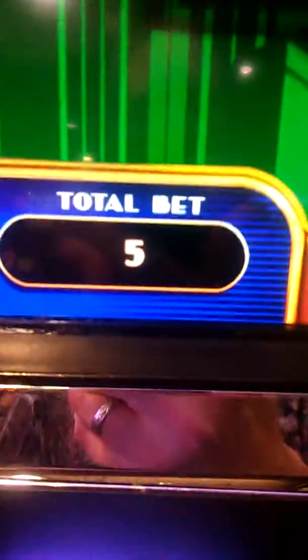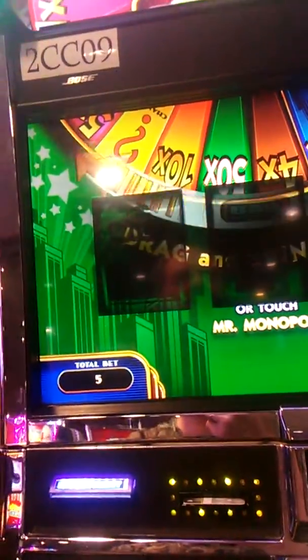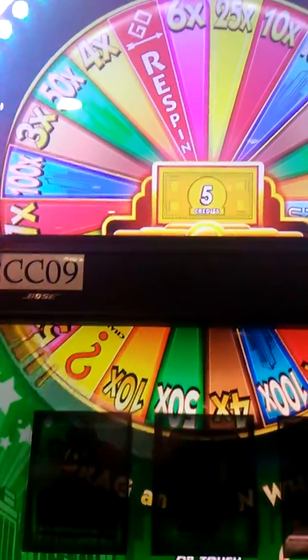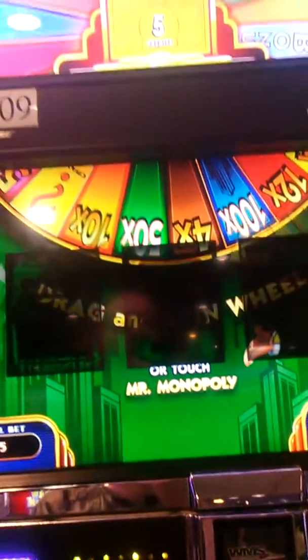We spent five dollars. Drag your finger in the direction of the arrow, then let go to spin the wheel. We won five credits, so drag and spin the wheel or touch Mr. Monopoly.